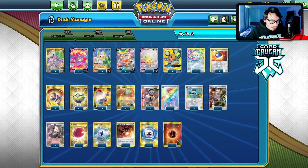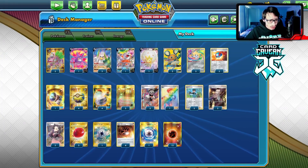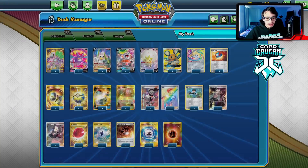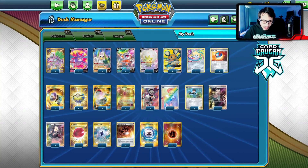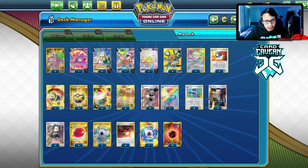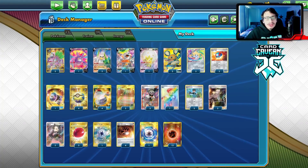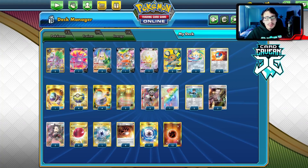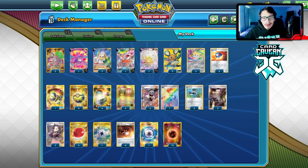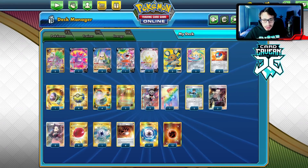We've got staple stuff — Jirachi's a pretty good starter, Great Ball, Great Catcher, Quick Ball, Switch. Four Switch to move between Sir Fetchys, three Air Balloon, two Bird Keeper. Three Marnie, three Boss, four B, and 18 energy. I've got a split of Weak Guard and Capture — Weak Guard could be helpful if you run into a Psychic deck. That's the Sir Fetchy deck. There are a lot of other B combos — let me know in the comments what other B archetypes you'd want to see.